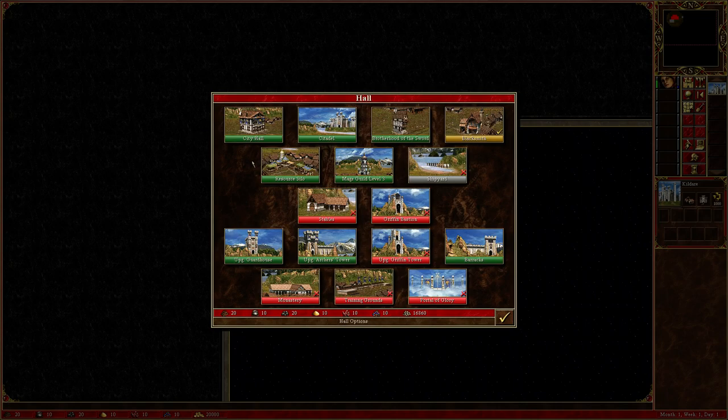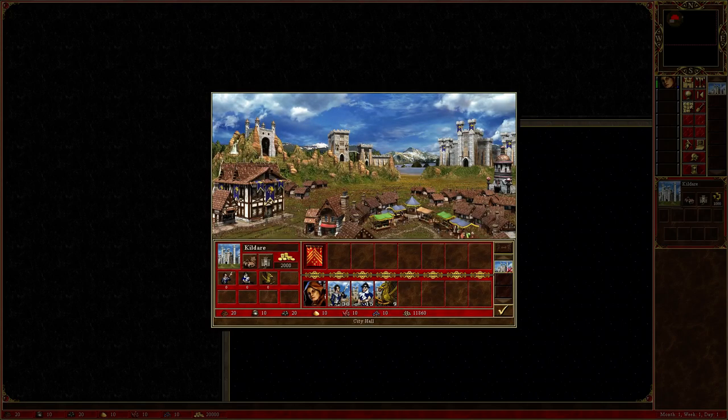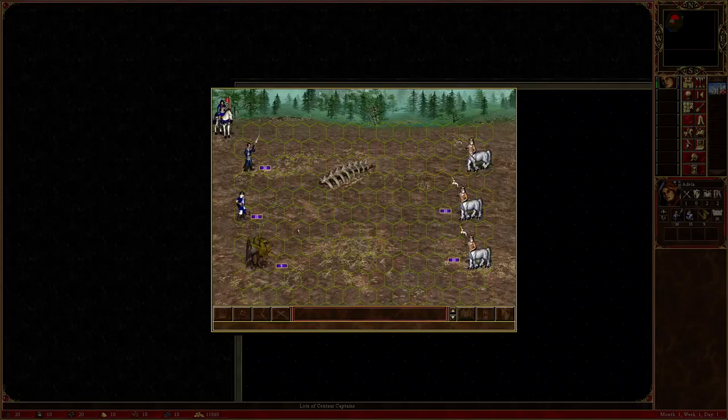My suggestion is always to go for City Hall first. City Hall gives you 2,000 gold per turn — it is a great way to get your economy started and allow you to delve into the game. Now let's start exploring and trying to get our mines.